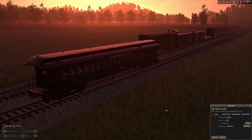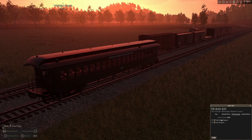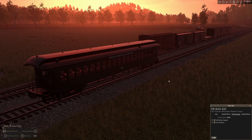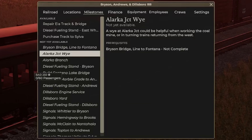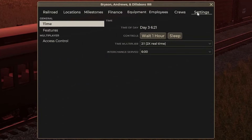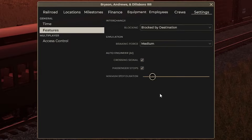Basically, if you have your passenger car set up with stops, it'll actually stop. It'll center however many passenger cars you have onto the platform. It will stop, pick up passengers. If you go to your station menu and go to Settings, then Features, there's the minimum stop duration — this is in in-game minutes. We're going to go ahead and set this down to five minutes.